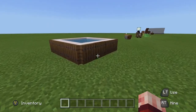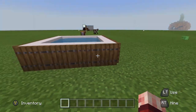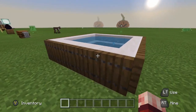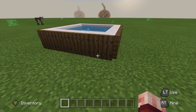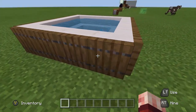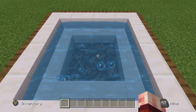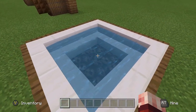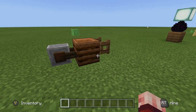Next is a hot tub or jacuzzi design that really does look like a hot tub. Place down some quartz stairs for a nice white effect and put trap doors going around it with white stairs all the way around. Then place soul sand in the middle — it lets off a bubble effect which looks really cool!